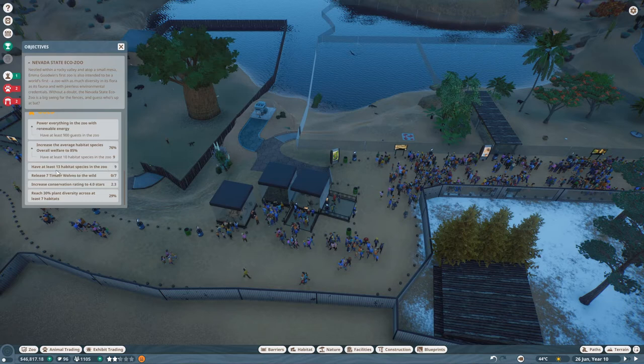We need at least 13 habitat species in the zoo, release seven timber wolves to the wild — that's doable — increase our conservation rating to four, and reach 30 percent plant diversity across at least seven habitats. We're currently at 29 percent.